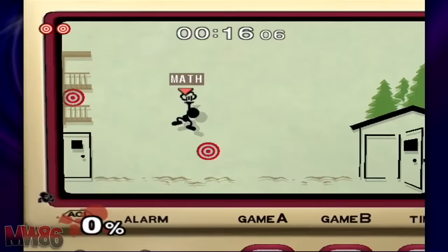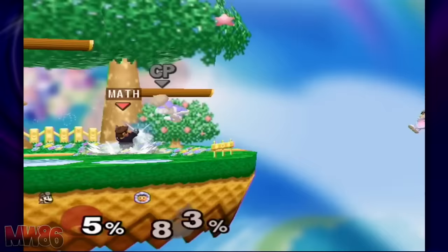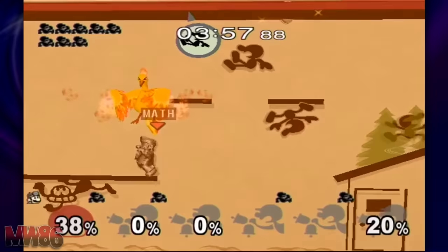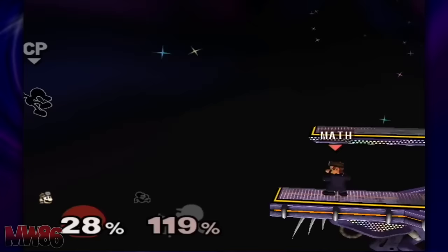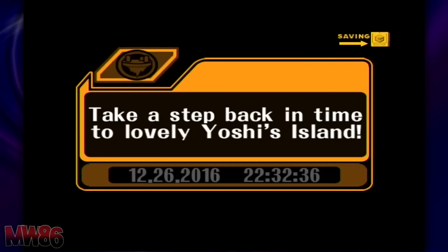Dream Land is easy to unlock due to you possibly already doing most of the criteria while unlocking Game & Watch. Dream Land is unlocked by completing Target Tests with all 25 characters — if you did Target Tests for Game & Watch, just quickly do his Target Test and the only tournament-legal stage from 64 is yours. Battlefield is another stage unlocked after getting all characters: when all characters are unlocked, All-Star mode becomes available, and completing it with any character on any difficulty makes Battlefield a playable stage in Versus mode.